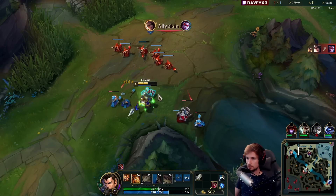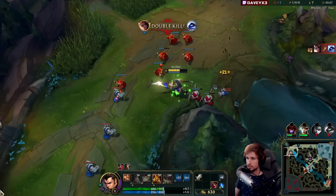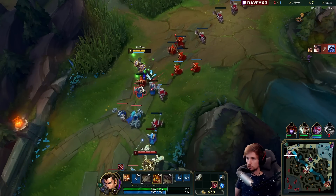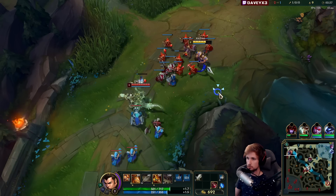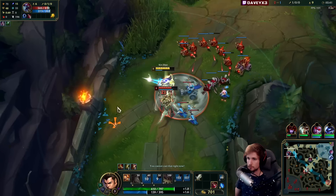The amount of times that I'm killing somebody at level 1 with Xin Zhao is impressive. It's so easy to level 1 fight with Xin Zhao because your Q does a ridiculous amount of damage, and the knock-up helps with disengaging and reengaging. It's impressive — the amount of stuff you can do with Xin Zhao at the start of the match.